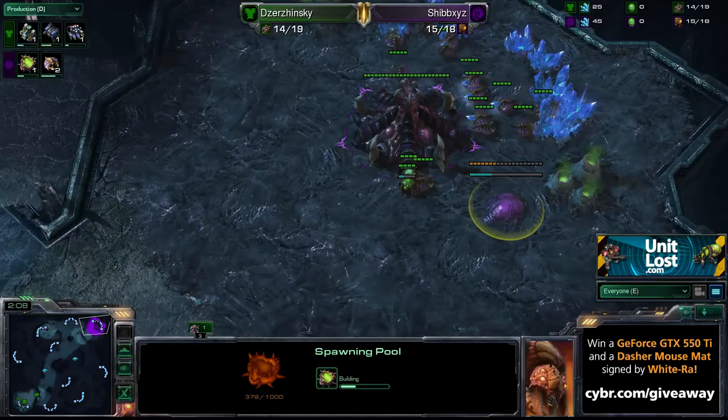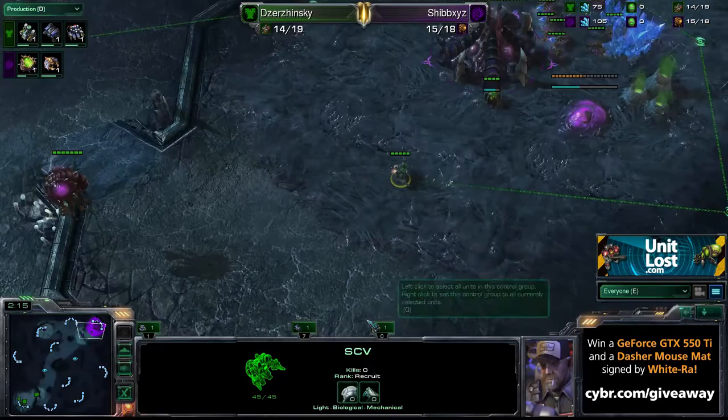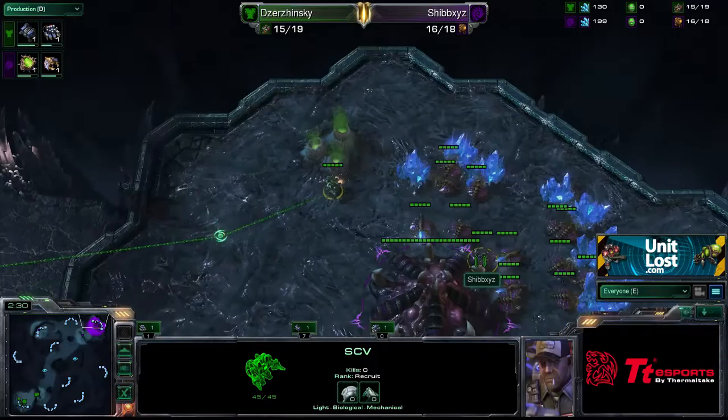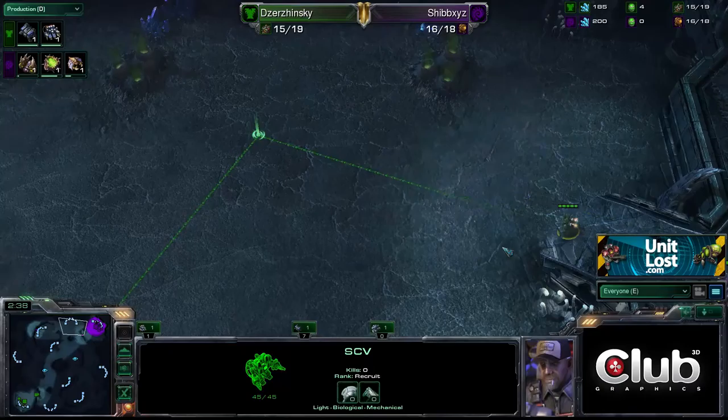The barracks is going down for Dzynski as well — there's the barracks. We've got the gas going in for Dzynski and the Spawning Pool is coming down for Shibs. The SCV is about to move up and he's going to be able to see what's going on. He's going to see the Spawning Pool and he's going to see no gas.